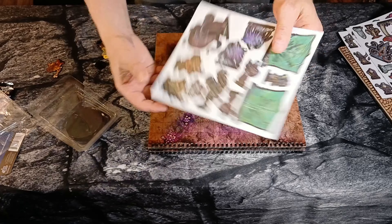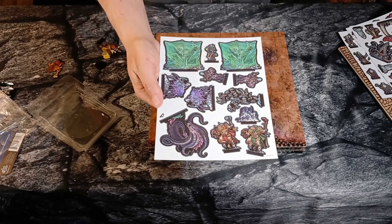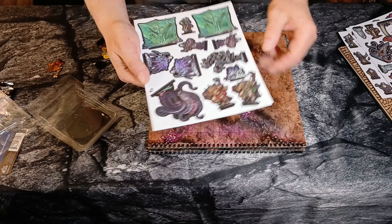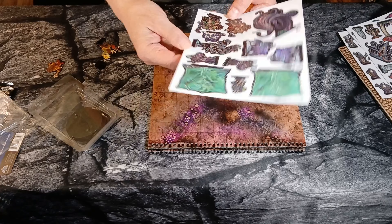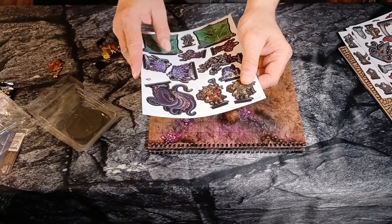You have everybody's favorite — the gelatinous cube. You have a couple of driders. Swarm of spiders here. Swarm of bats. And looks like more minotaur — a little different style of minotaur, a little less aggressive looking.